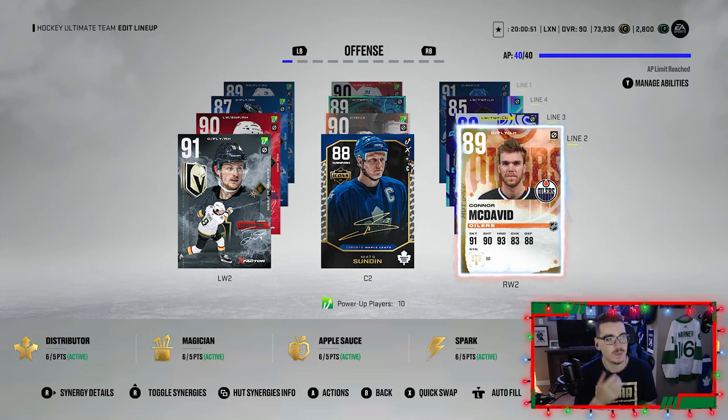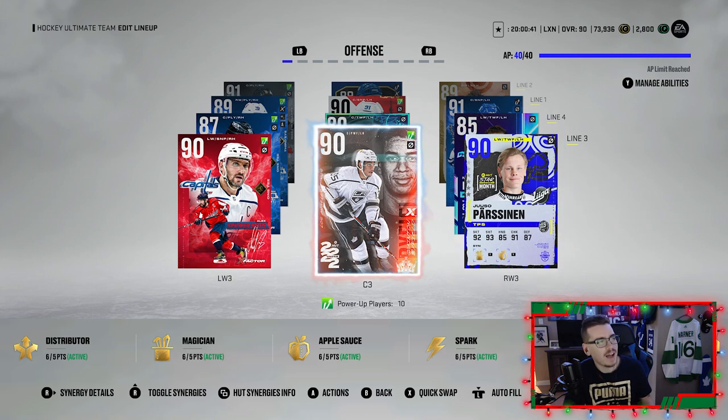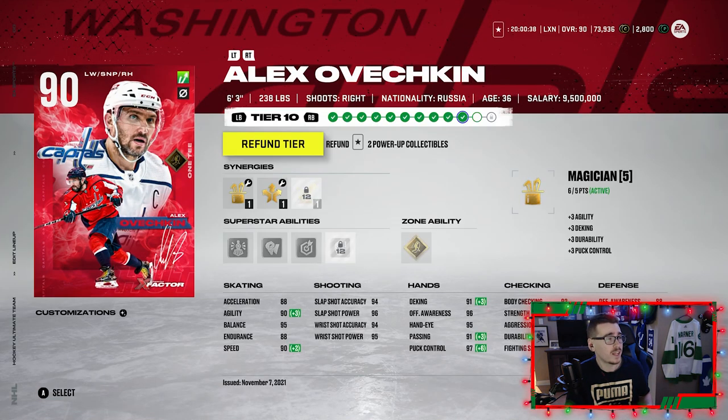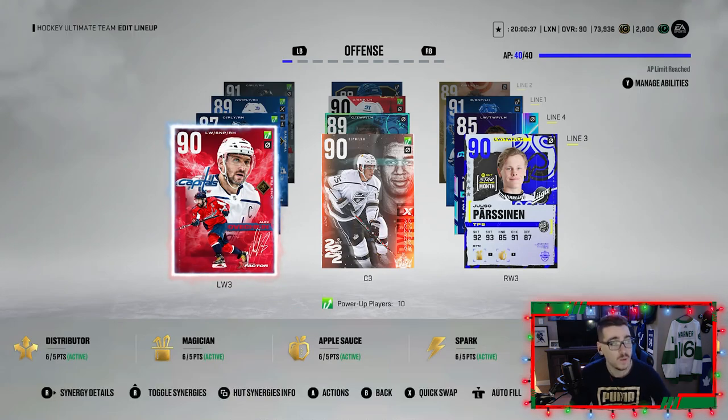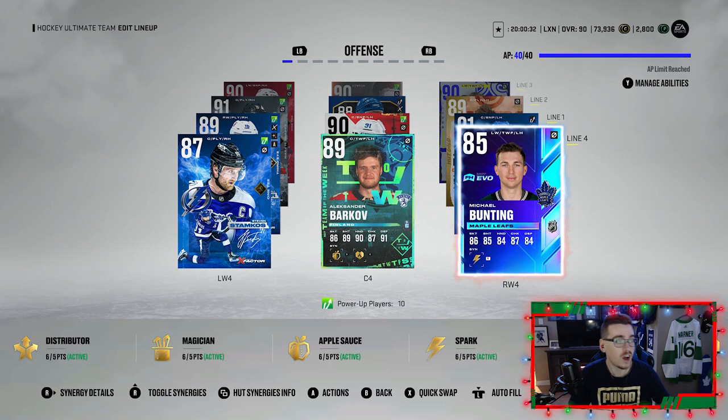We're still waiting to get that X-Factor McDavid so we can start building him up — that's going to be expensive. Then we've got Yuso, who we pulled — I'm pretty sure I recorded it — playing with Quinton Byfield and Alexander Ovechkin. We own like two upgrades so we can get Ovi into a 92 eventually.